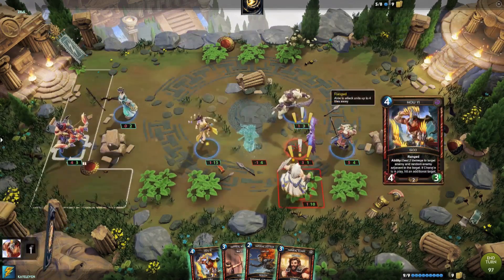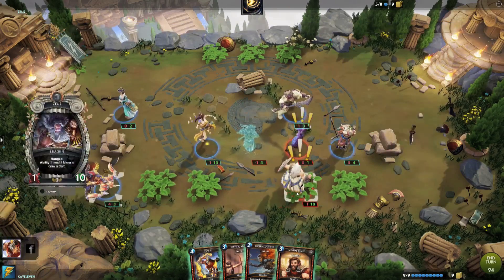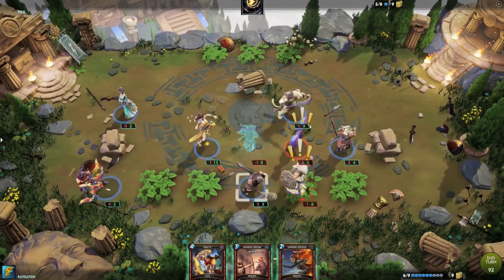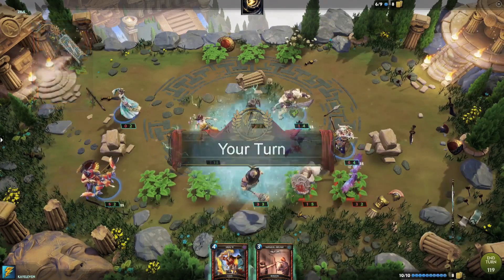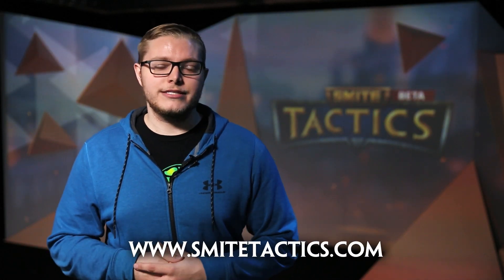A new audio cue has been placed into Smite Tactics that now plays when your turn is about to end. And finally, we've added new health bars and action indicators. The health bars should help with user readability, and the action indicators will allow you to quickly scan the board and see how many actions a unit has left. That's going to wrap up the CB3 Smite Tactics patch overview. For more information and the full patch notes, make sure to check out www.smitetactics.com, and I'll see you next time.